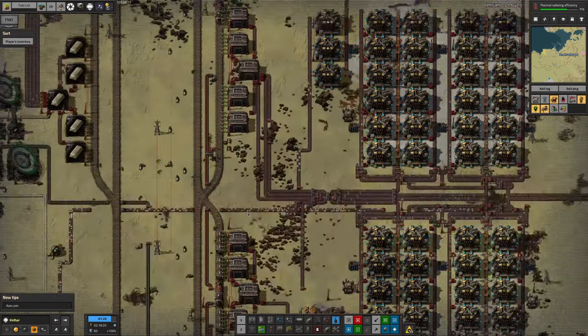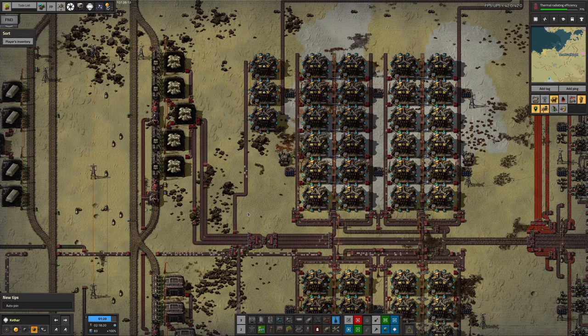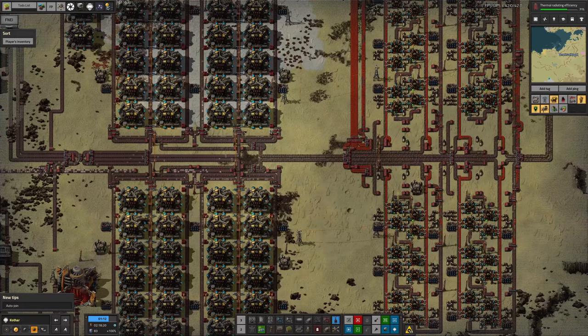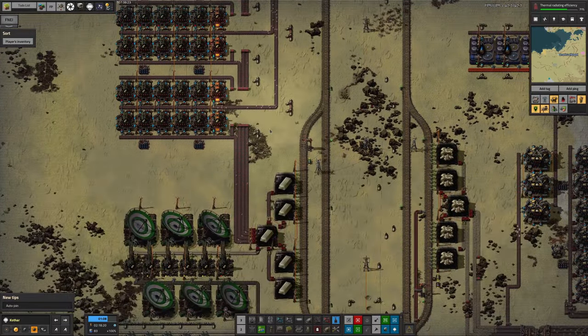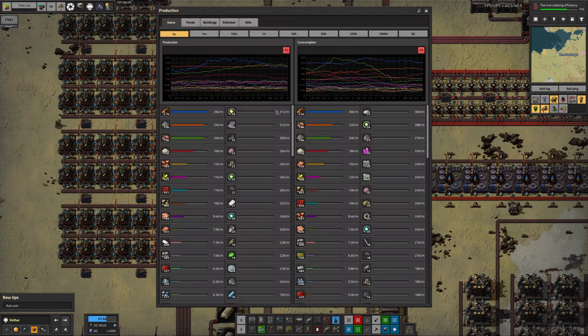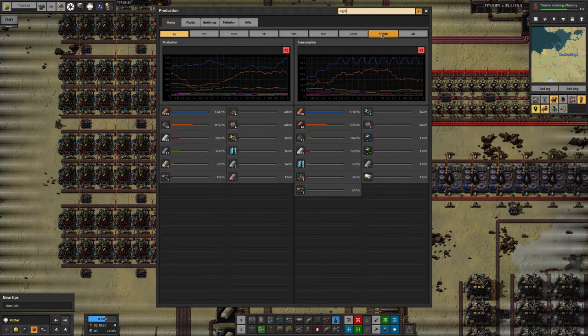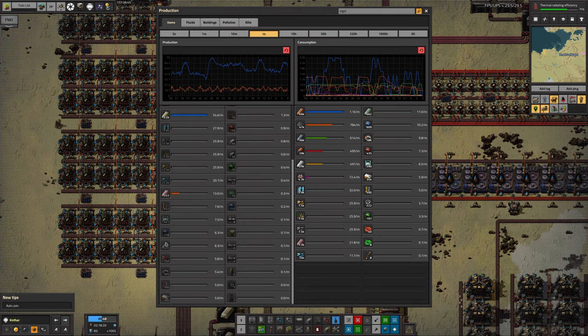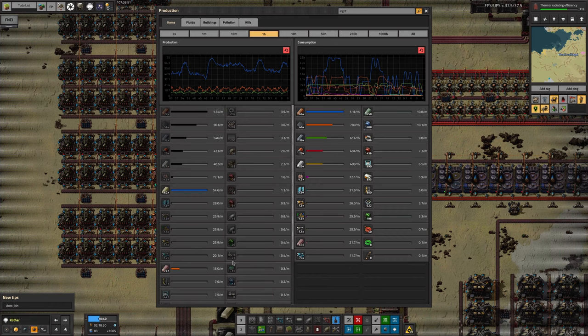We're not really using the iridium for anything yet, so it's not going to be quite as consequential as, say, the holmium, which we're actually trying to use at the moment. Looking at production over the last hour, we're getting an average of about 54-55 iridium ingots per minute - that's not bad, faster than any of the other exotic resources in ingot form, much faster than holmium and enormously faster than beryllium. But I think we may be asking Mark to go out and expand the beryllium processing, as I've mentioned a few times before.